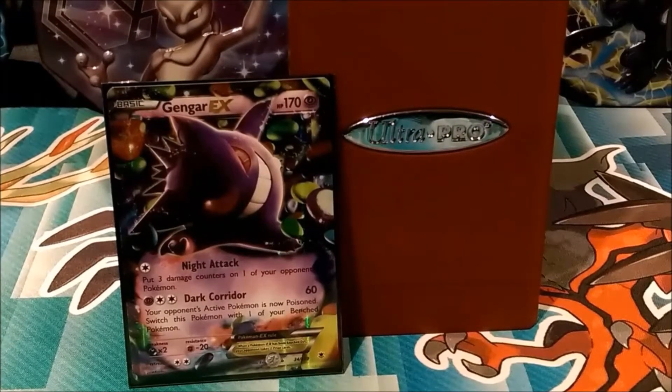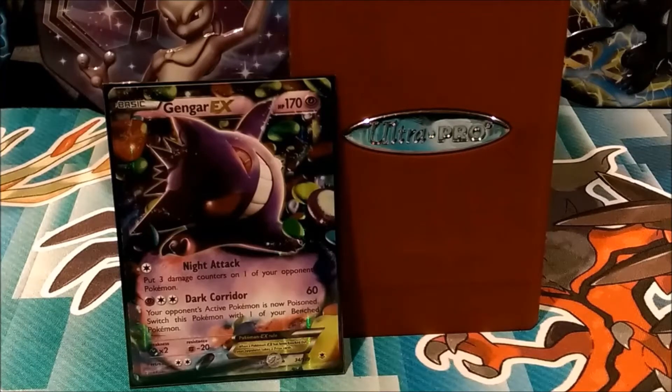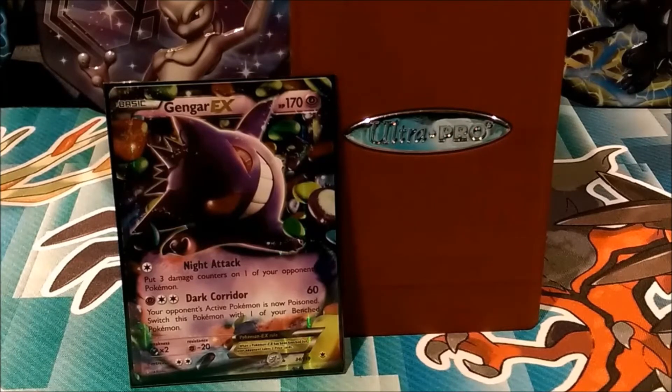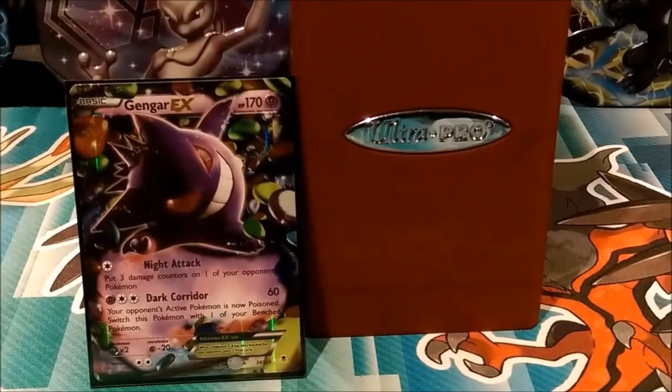The main strategy of this deck revolves around Gengar's second attack, Dark Corridor. This attack does 60 damage, poisons your opponent's active Pokemon, and switches your Pokemon, Gengar, with a Bench Pokemon. Pair this with an item-locked Trevenant card or Sigilyph, and Gengar EX can be pretty annoying.